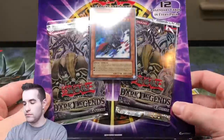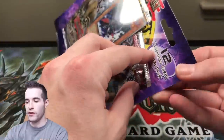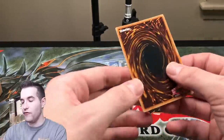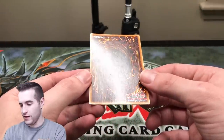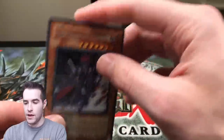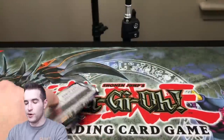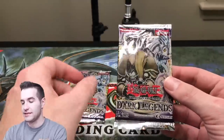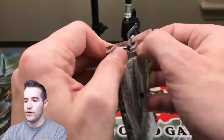Next pack — we have Dark Legends, let's do that. We'll do Raw Yellow Mega Pack after this one. Those Dark Legends blisters are like opening a vault — they're not easy to open. This one's a little bent, unfortunately, but that's okay. Another promo — they're impossible to open, but here we go. Dark Legends, two more of these awesome packs — pretty rare, pretty fun to open.